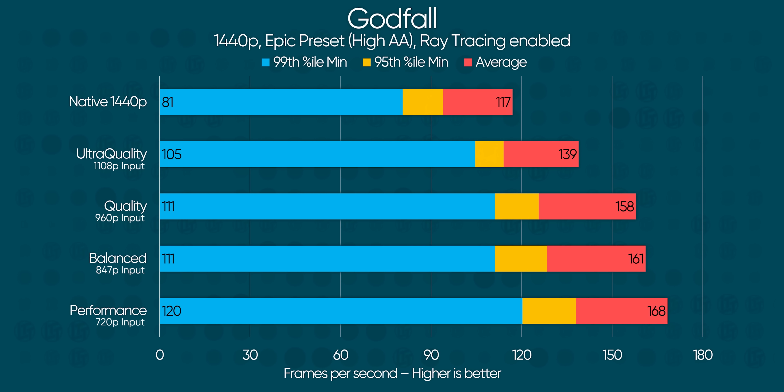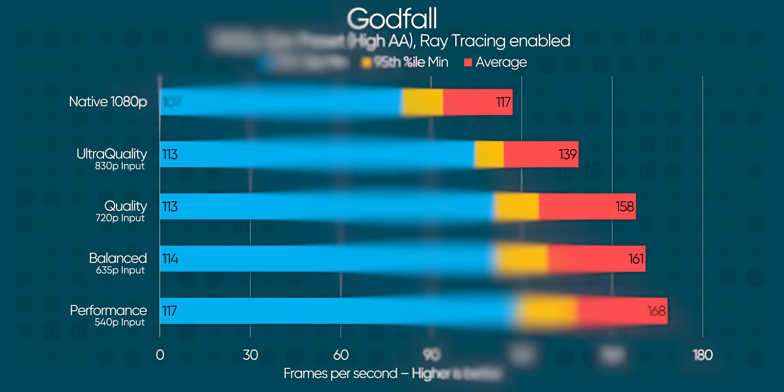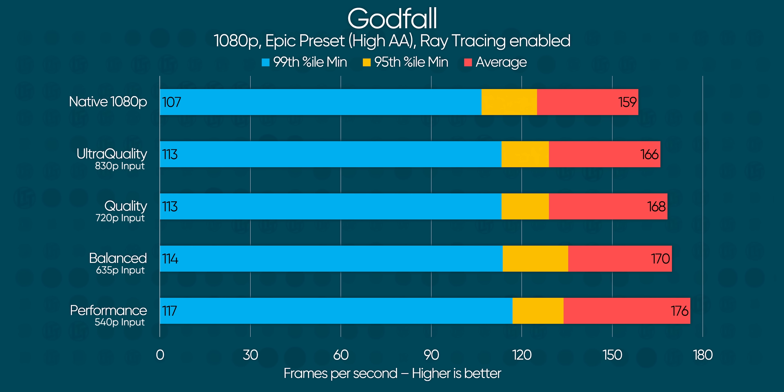I'm not sure I'd go below quality at 1440p, but bear in mind that this is a 6800 XT we're talking about. Older GPUs that struggle at 1440p native may see better returns since it's probably the GPU bottleneck, not your CPU. 1080p certainly sees almost no improvement on our 6800 XT, with unpredictable results thanks to how CPU bound we're getting. But this brings up an important question.